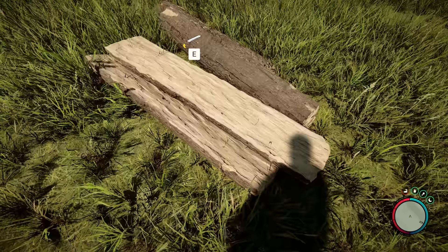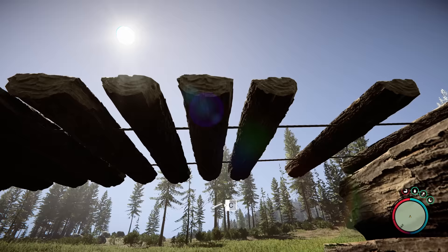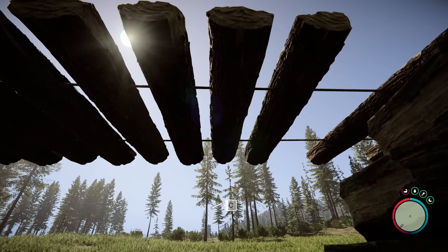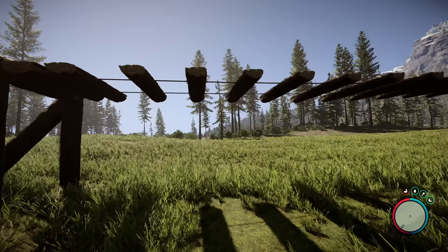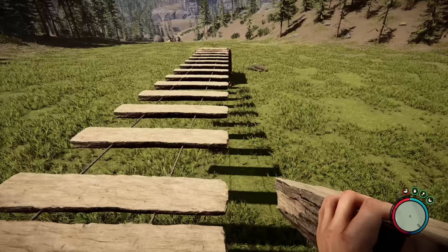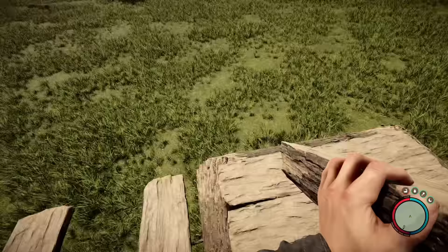The bridge used to build in only one direction from where you started. Now you can place planks freely, or use the old method of spamming them from one side to the other. Plank removal also used to follow placement order — last placed would be first removed. Now all planks are free to remove individually. Using your imagination, I'm going to remove every other log to make a pergola-type feel, though there's a lot more you can do with this.